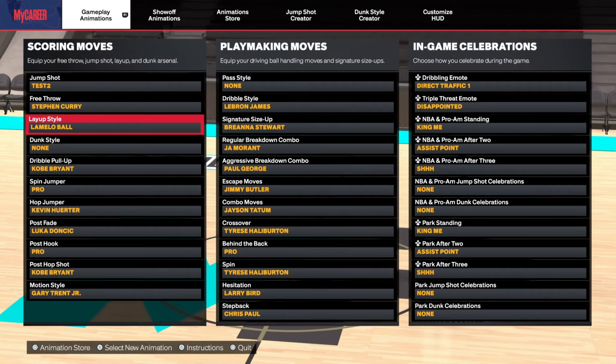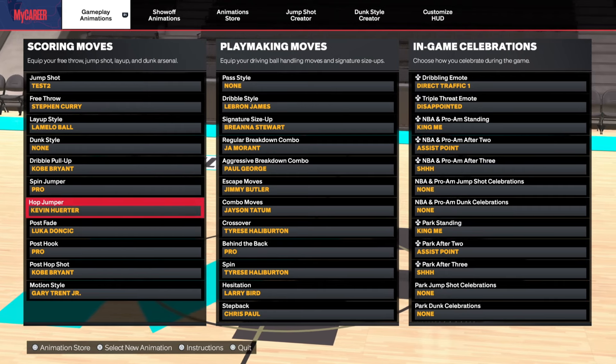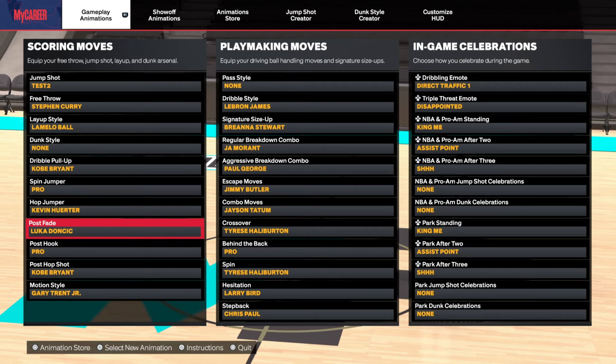Free throw: Stephen Curry. Layup style: Middle of Ball — I've been experimenting with that lately and I like it a lot. Jump pull-up: you already know. Spin jumper and hop jumper — I'm in an experimental phase with Kevin Hurter and I like it. Shout out to Kevin Cruz who put me on to Kevin Hurter. I don't know if I'm gonna go back to Jimmy Butler because there are some animations I really love about him, but so far Kevin Hurter has been quite nasty.